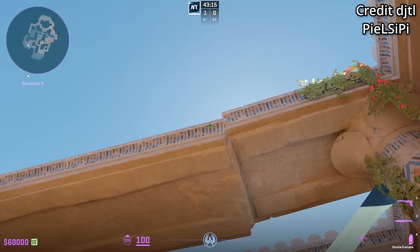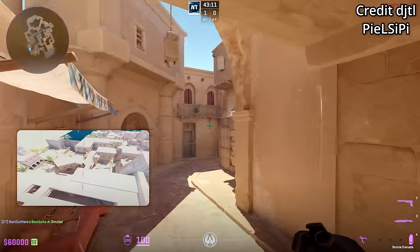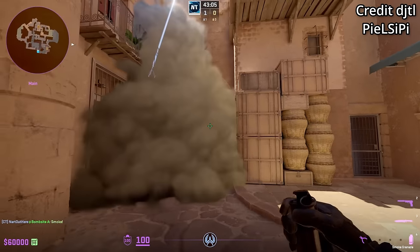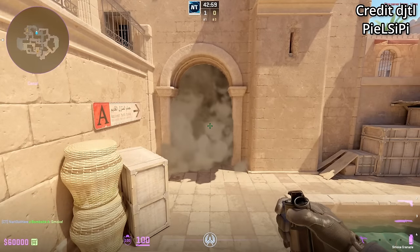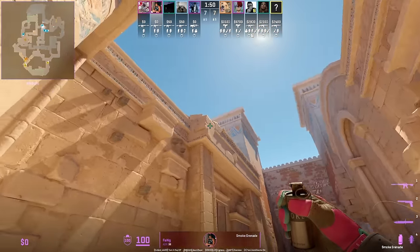The smoke lands on the top balcony and extends down waterfall, covering up A main. Thanks to Digital and Pokepriced for the lineup. Fang smokes rug from mid: stand next to the wall, aim as shown, walk forward, left and right click jump throw, giving full cover from upper as teammates push out A main.